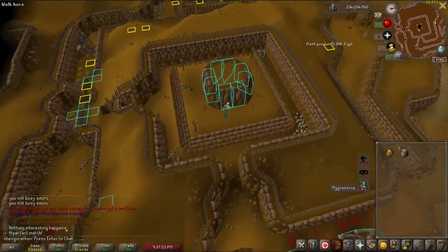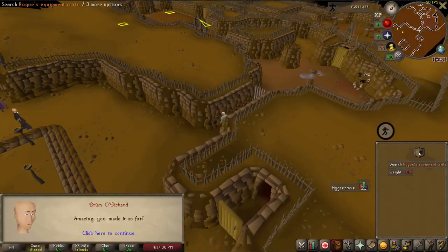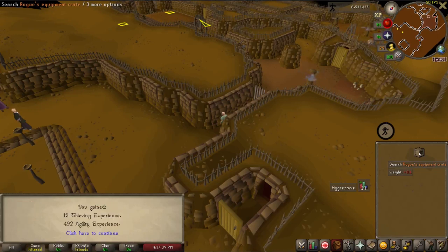At the end of the maze, there are a bunch of wall safes. Cracking any one of these has a chance to give you a rogue's equipment crate, which allows you to choose a rogue's outfit piece of your choice.